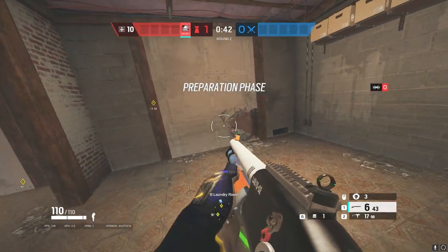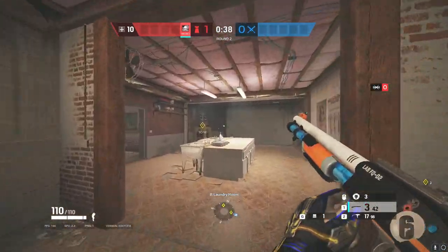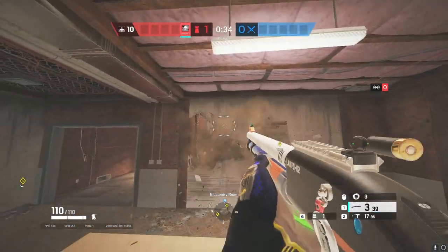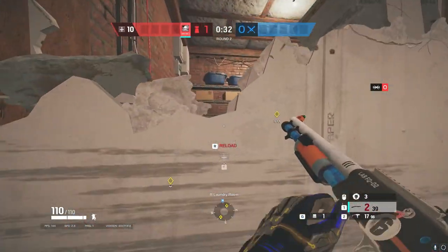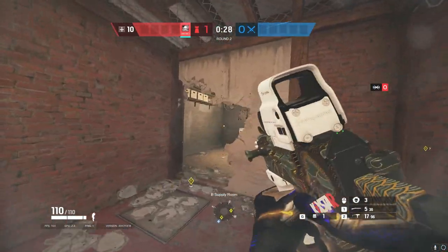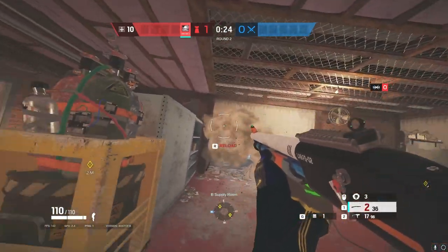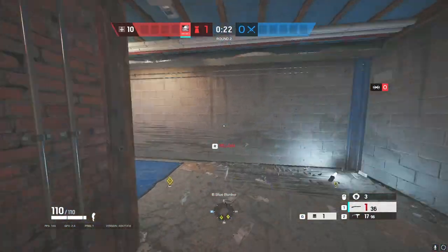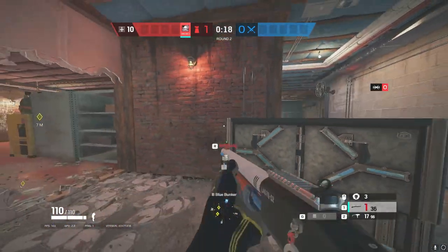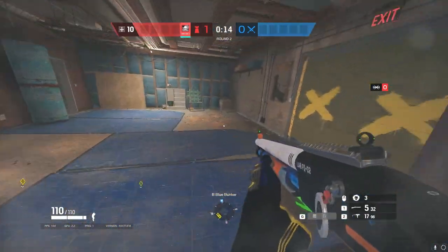Now going to the next site, we have laundry — laundry room, aka basement — usually a really good site. Like to make the rotates, make a jumpable rotate into closet here. You always want to reinforce this wall here. Make a runnable rotate as well here. Depending if you have a smoke or a mute, make the rotate into bunker. Then you want to put your shield down. Usually there's a Jager as well — they'll put down their ADSs.